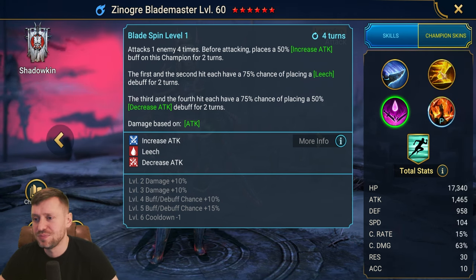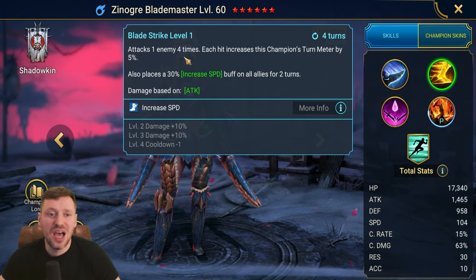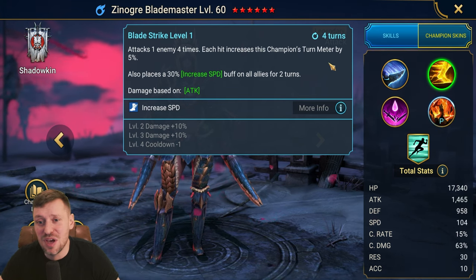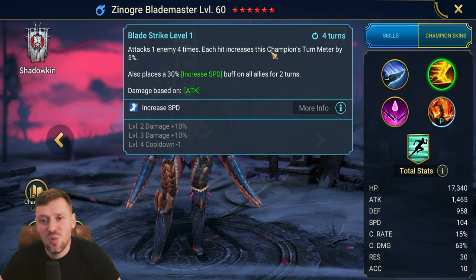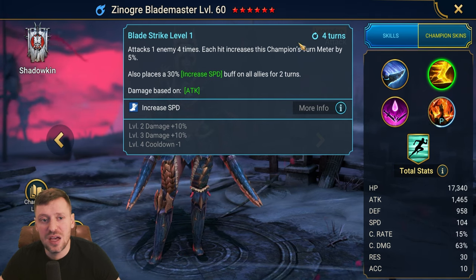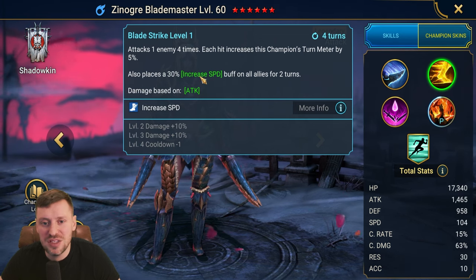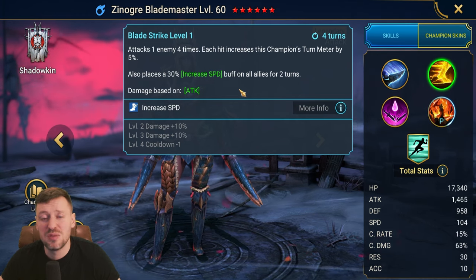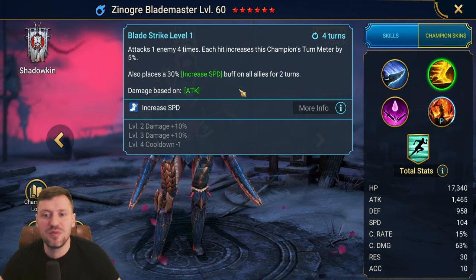Her A2 attacks one enemy four times again — I really like the four-hitters. Each hit increases this champion's turn meter by 5%, so we're going to get a 20% turn meter boost total. We're also going to be placing an Increased Speed buff on allies for two turns, which could be really useful — just bumping everyone's speed up a little bit. This is probably what I'm going to open with on Fire Knight Hard.